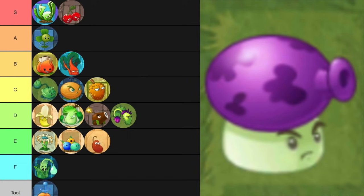Fumeshroom — I really want to put in A. I really like him. His damage output is good, he always damages, there's no way to escape his damage. The range is the only thing that sucks on him, and his plant food effect is one of the best. It's like Coconut Cannon's — it pushes all the zombies back to the start and also deals a lot of damage. It's really good.